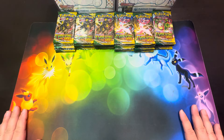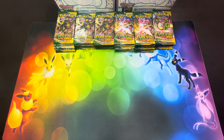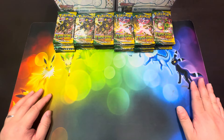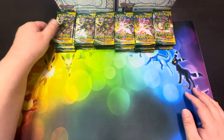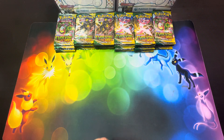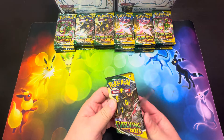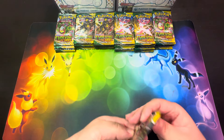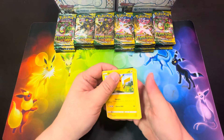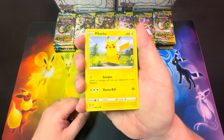Check out this playmat that I have — I think it was a custom-made one. I've had this for a while but haven't really used it much. This set has also been nicknamed Evolving Cries because the pull rates are pretty terrible. But if you do get a hit, a lot of the cards hold a lot of value. Okay, so let's get started.